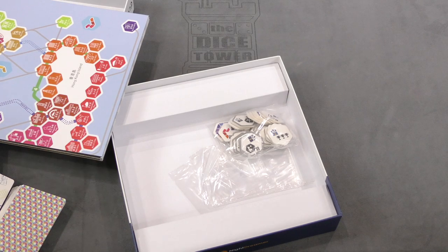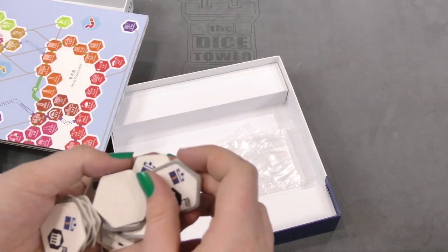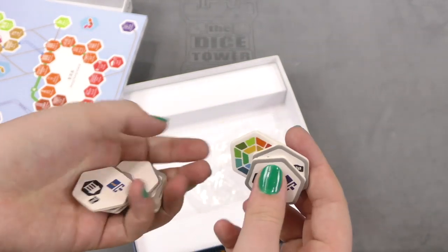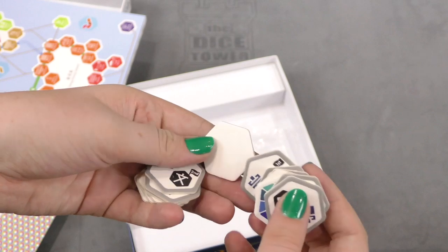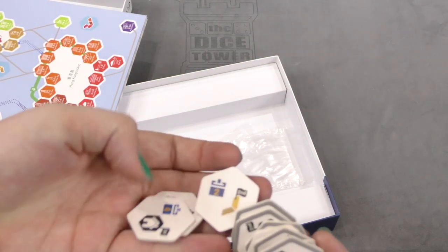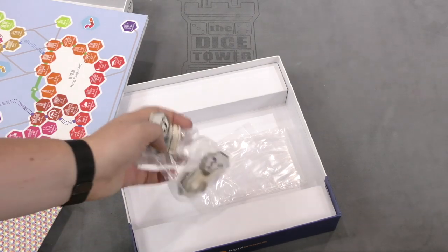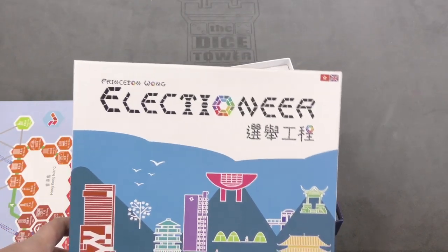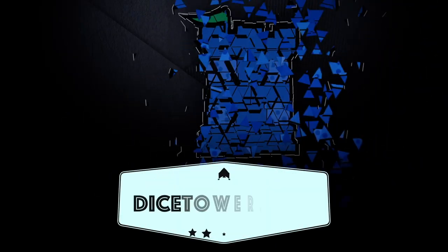Then we also got hexagons - I'm guessing for the map maybe. I really like the thickness of these tiles; the production value of this game looks really good. Let's just hope the game is as good as it looks. There's also a blank tile - I don't know if that's important or not; you never know with blank tiles. Anyway, that was everything in this box! This has been another daily unboxing video of Electioneer. I'm Melody and I'll see you guys in the next video. Thanks for watching - tune in every day for the Nice Tower's daily game unboxing.